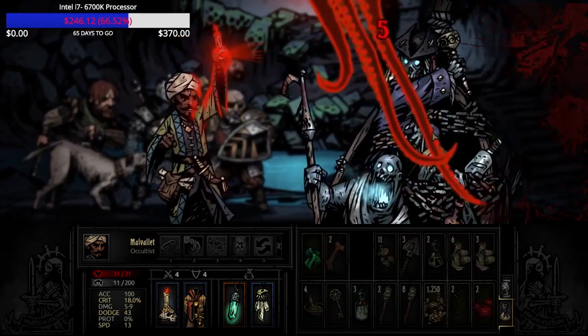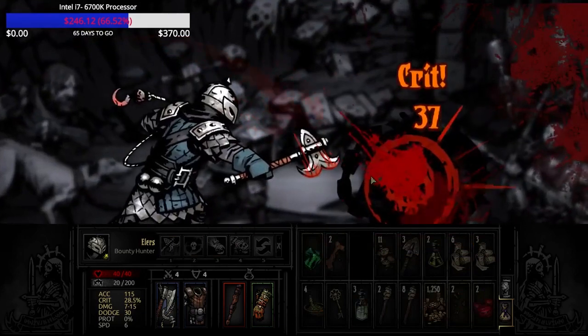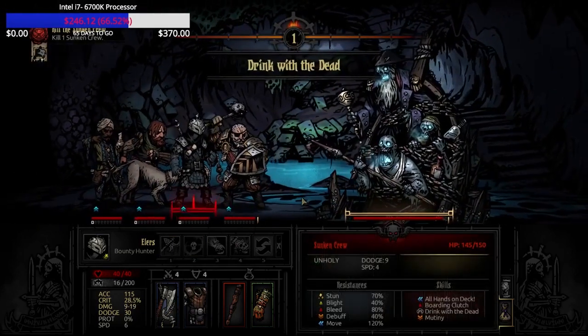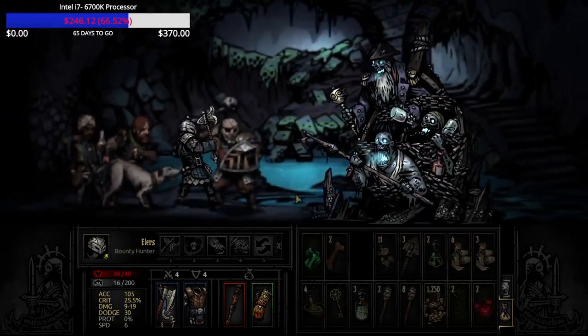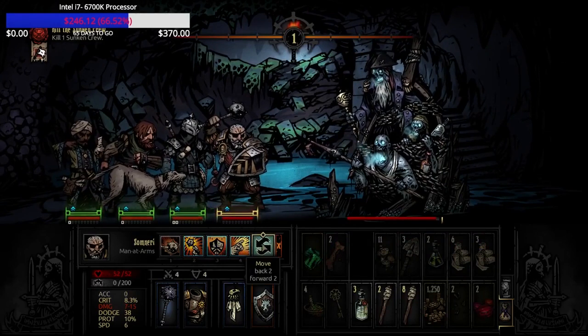First, we'll talk a little bit about the sunken crew and what they are. They're an unholy mob, so to a partial extent the crusader performs really well here, and to a lesser extent the vestal performs well here as well — maybe a little bit better than the occultist that I brought, but we'll talk about that party in a few minutes.